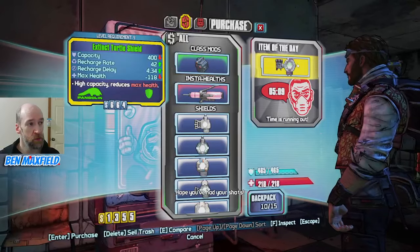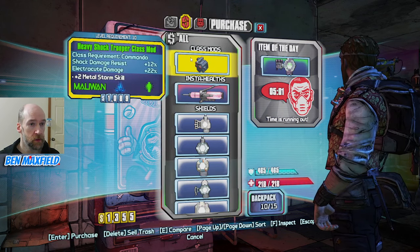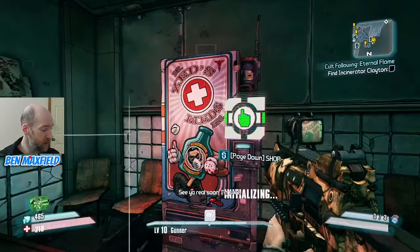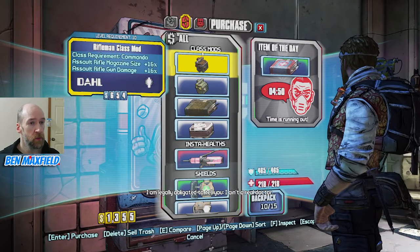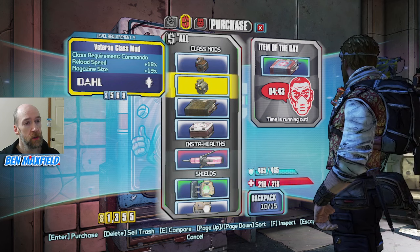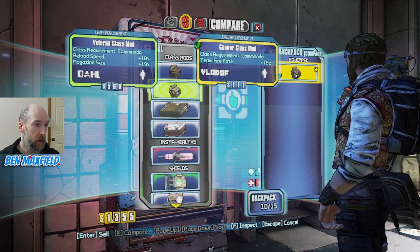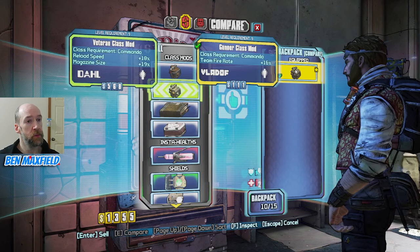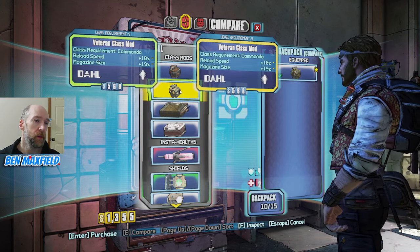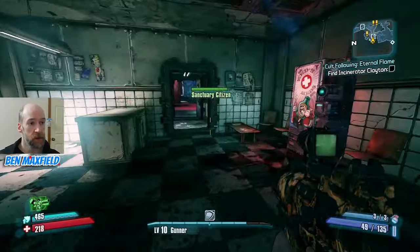We have a green turtle shield here, level 9. This class mod is giving us bonus electrocute damage — I don't really care about that one. This other med shop has a couple more class mods: assault rifle, magazine size, and gun damage — a level 9 Veteran with reload speed and magazine size. I do like the magazine size ones, but my current class mod gives a fire rate boost, which is also very good. It doesn't really matter at this stage — I'll just keep the class mod I'm using.